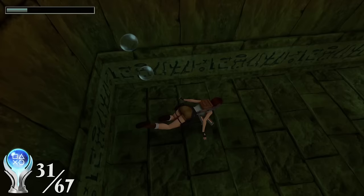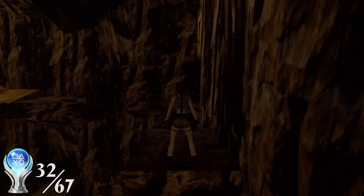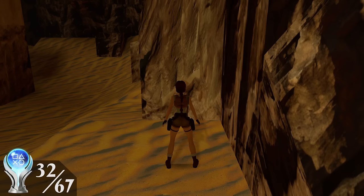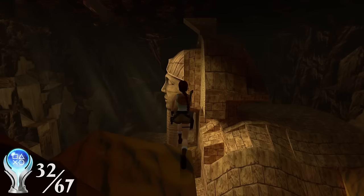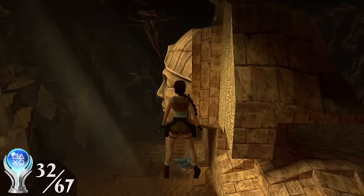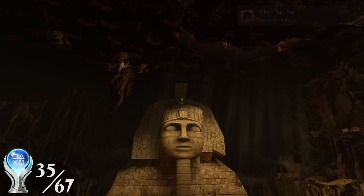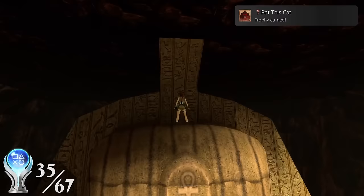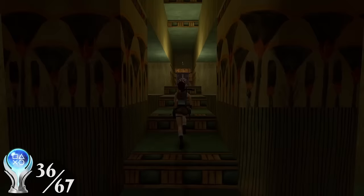In Egypt, I didn't unlock a trophy until the end of Obelisk of Khamoon, where I collected six items underwater in one breath — this took me a couple of tries. In Sanctuary of the Scion, I made a major mistake after pulling the first switch when I forgot to grab the ledge and lost a lot of health. Against my better judgement, I decided to keep going. I got the 'Do You See This One' trophy for grabbing the level's only secret, as well as the Codex of Egypt trophy. With 34 trophies, I was halfway to Platinum, so I celebrated with a trophy for doing a handstand on top of the Sphinx. With dangerously little health, I killed Larsen for the 'Pain in Your Brain' trophy and completed the Egypt chapter.